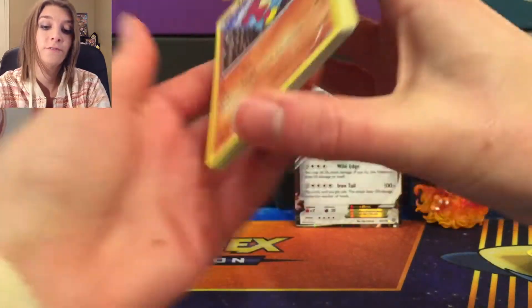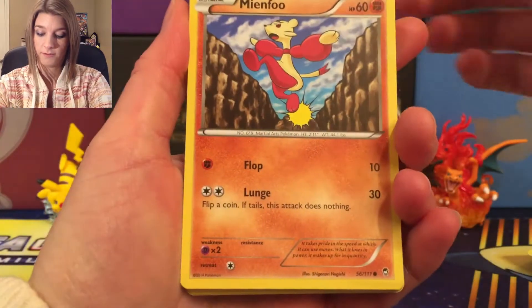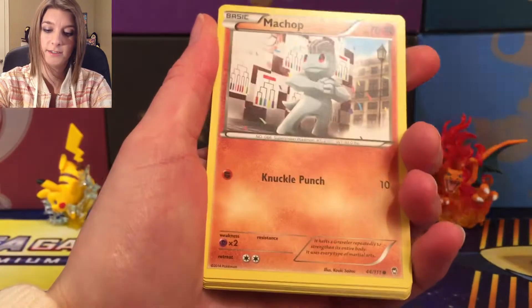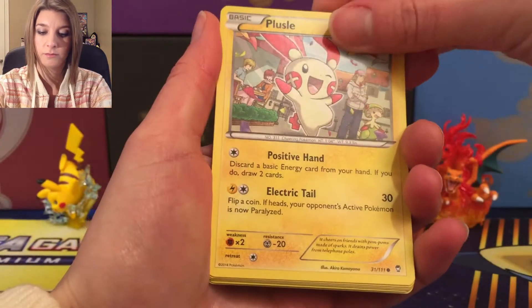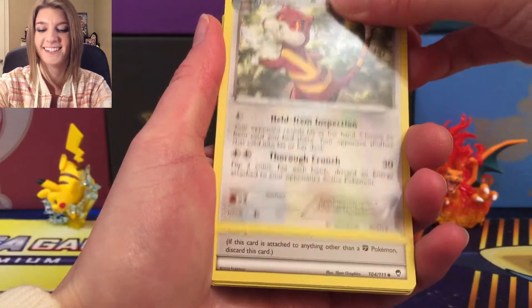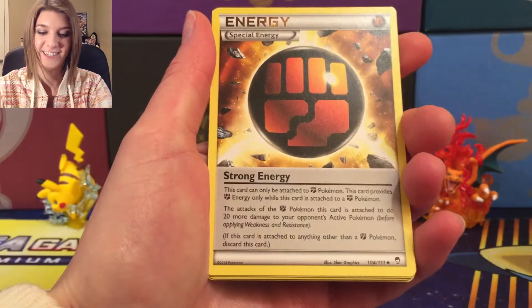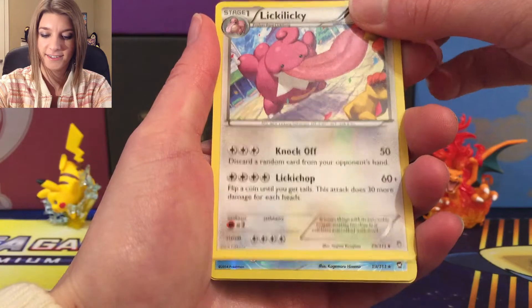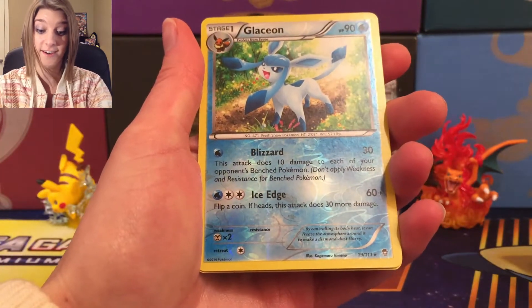So we got Furious Fists: Gullet, Machop, Hustle, Watchog, Strong Energy Special — ooh, that's nice. And Lickitung.